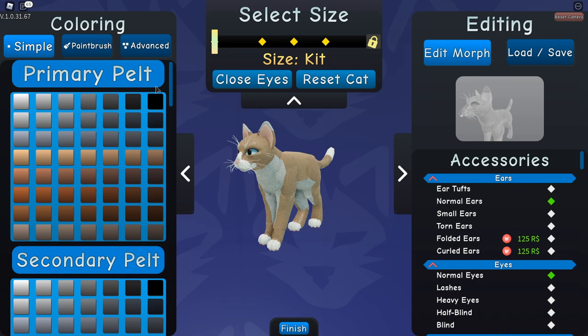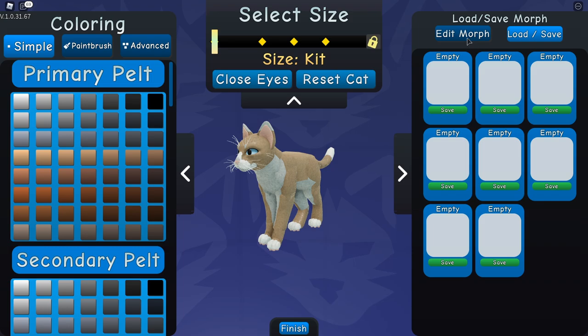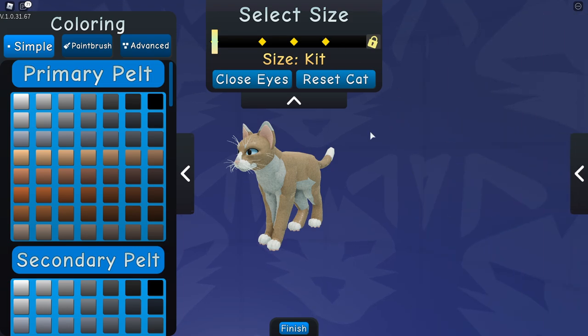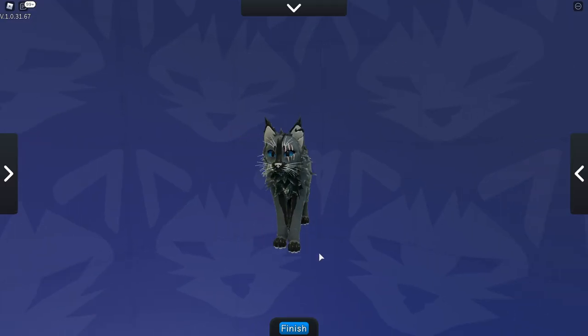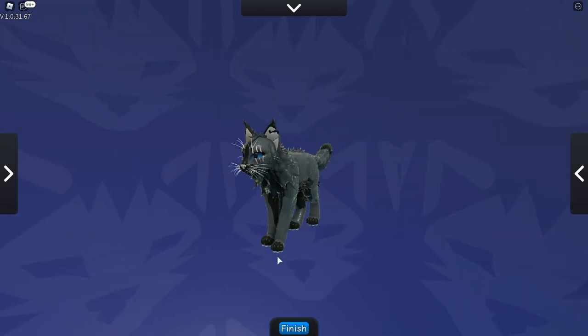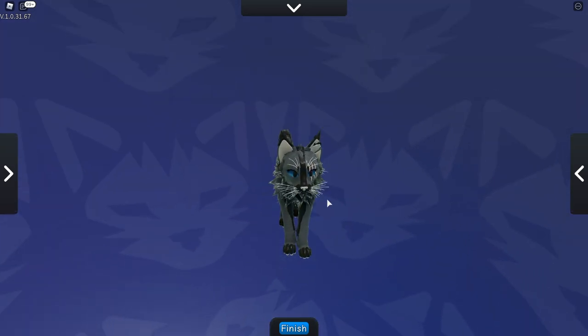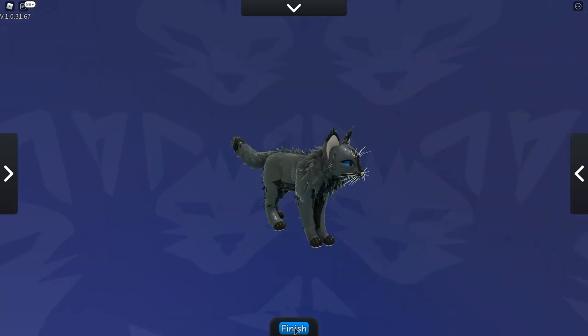I wonder if we can load our morphs - our morph is gone. I'm going to go ahead and morph this cat and get right into it. We're back in Warrior Cats. It's been almost a month, probably over a month. I've tried to make my cat as close as possible to my actual cat, even given him a racing stripe to make him a little faster.